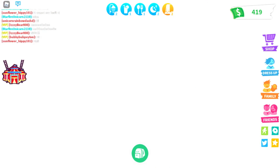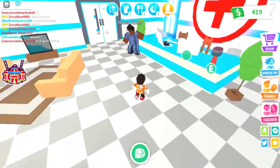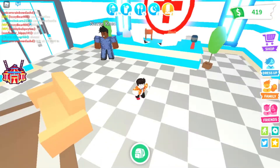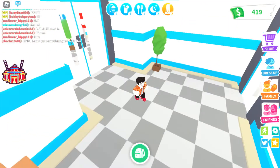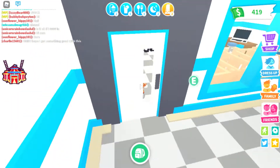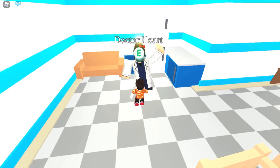First, you want to go to a hospital. When you go to the hospital, you'll of course see Nurse Need. But you want to go to the right side — just like this. When you go here, you want to go to the right side again, and then you'll see someone called Dr. Heart. You want to talk to her.